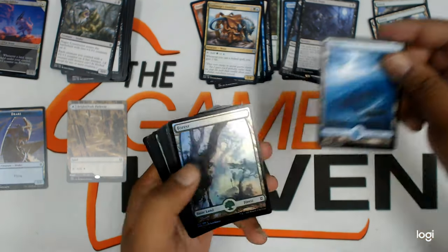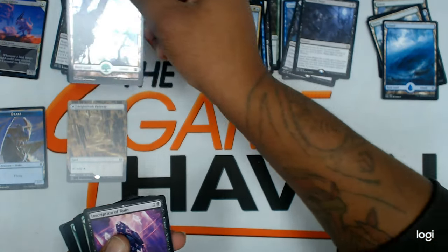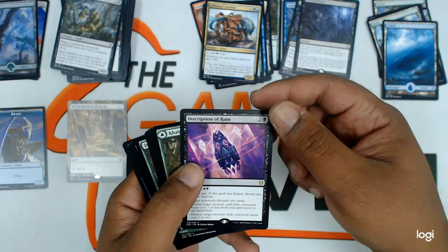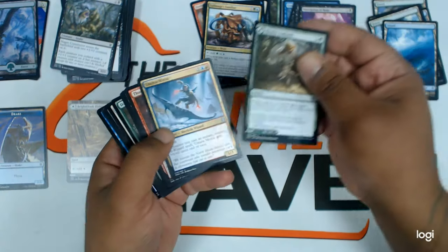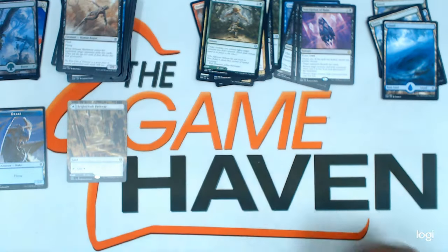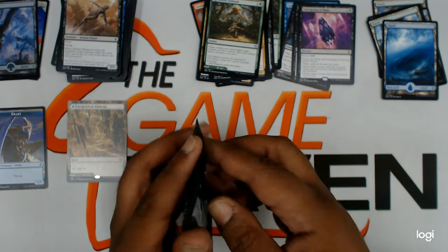We got a land — a foil forest, that's a nice one. Inscription of Ruin, a nice rare. Then the uncommons. That was a nice pack. All right, on to the next.